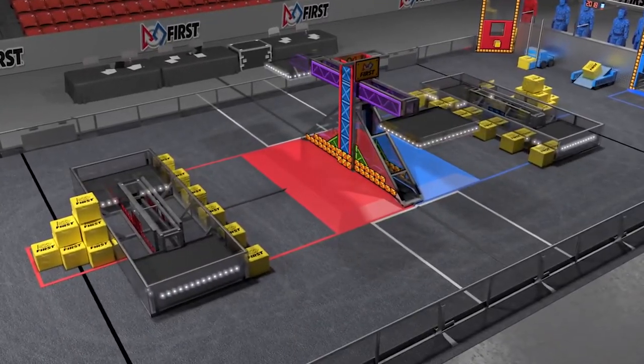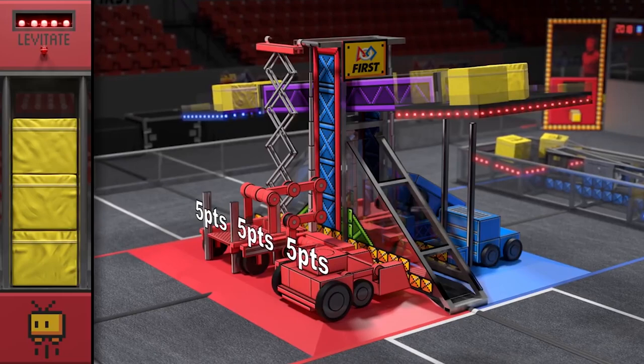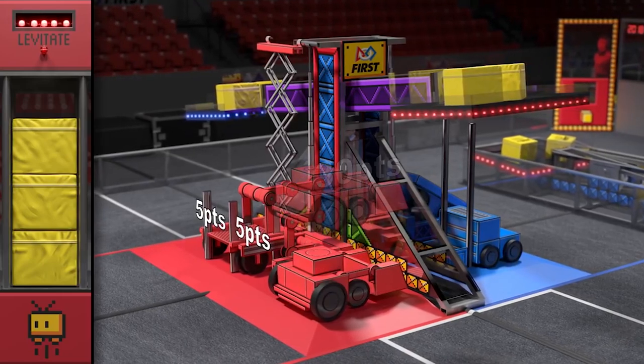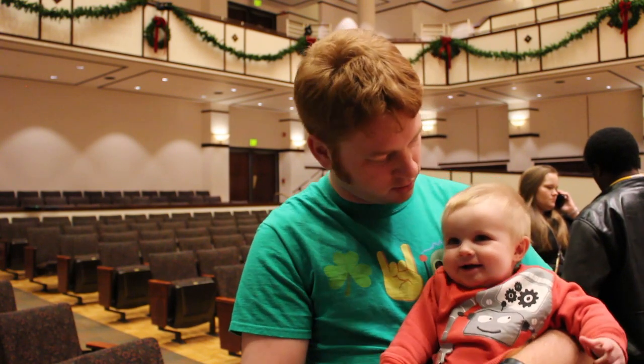The end game this year is kind of cool. There's a small space for robots to climb, but we've got to try to do it with all three robots, which will cause some chaos and commotion around the field. But we get a free climb if we can put enough cubes behind the wall. So that's kind of a quick overview, and we're really excited to dive into this game later at our team meeting and see what we can do.